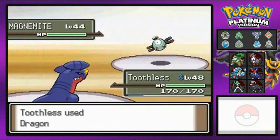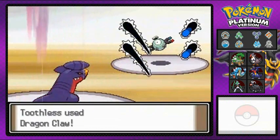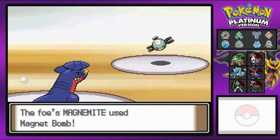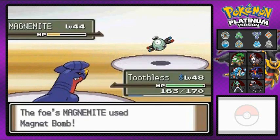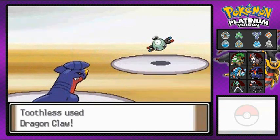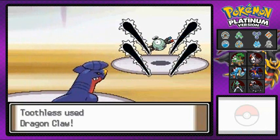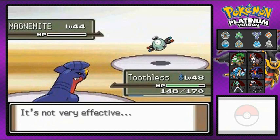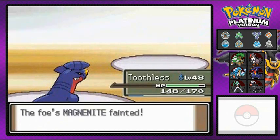I'm going to go with Dragon Claw right here. Like I said in the last episode, I did evolve Toothless to his final stage, and it should be very very powerful. Magnemite, why are you being so mean? Now I'm gonna take the time right here to let you guys know something I noticed a few days ago.